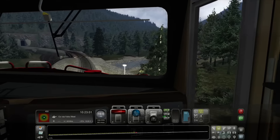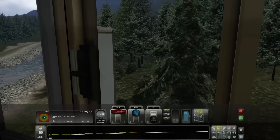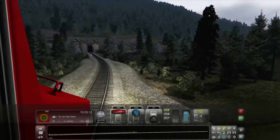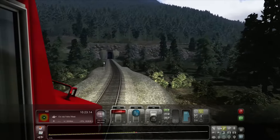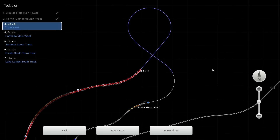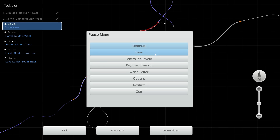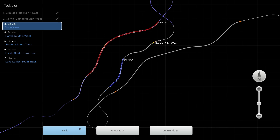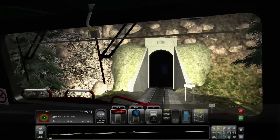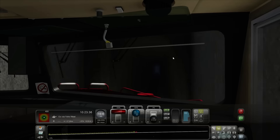There are lots of little mountain streams in British Columbia — all crystal clear. I imagine in the spring they're probably pretty scary. We're going through the first spiral right here — I'll save it, it's a long scenario. What does that say? 1908 — so when they first built this spiral it was 1908.